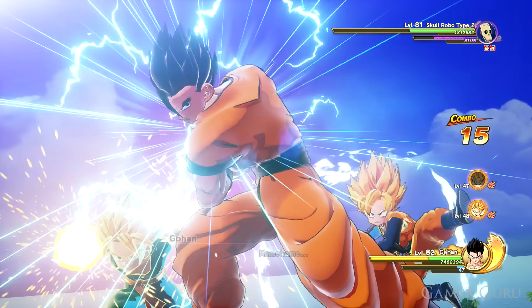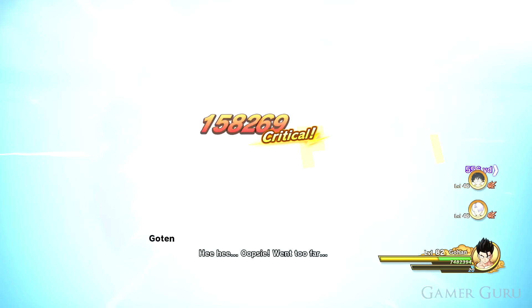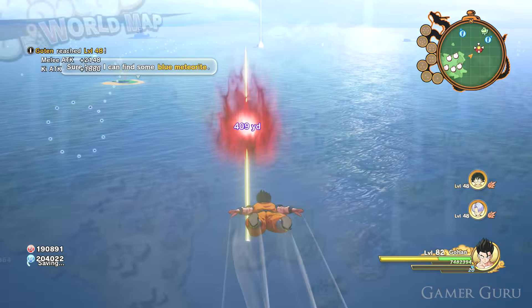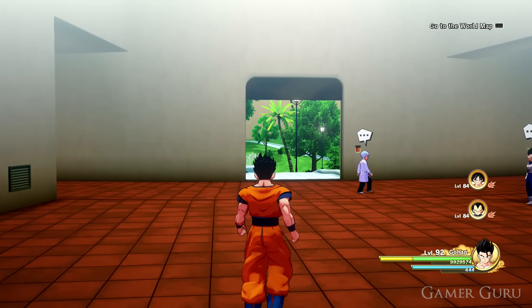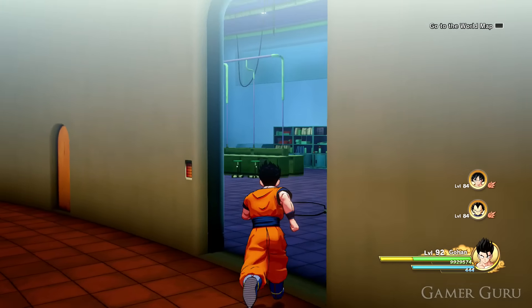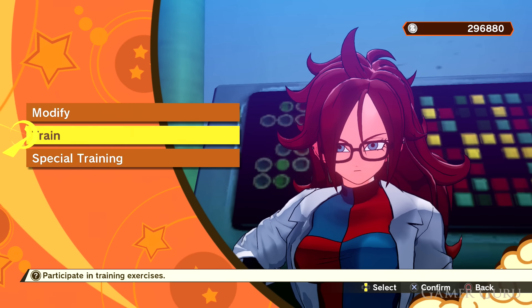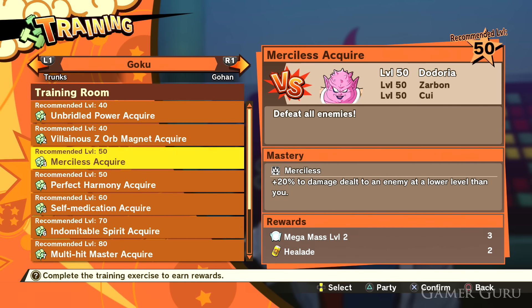In Dragon Ball Z Kakarot there are many different ways to make your characters more powerful — leveling up, community boards, eating foods, unlocking new super attacks, the training ground. However, there's one that gets overlooked quite a bit, and it's actually the place you can learn some of the most insane stuff: the training room. The game explains it once you get to the second episode of the Android arc. I never really bothered upgrading it until post-game, and I was really surprised to see how insane some of the passive abilities are. Even some relatively lower level ones — like the recommended level 50 one — give you 20% damage to every enemy that's a lower level than you, which is pretty much everything most of the way through the game.